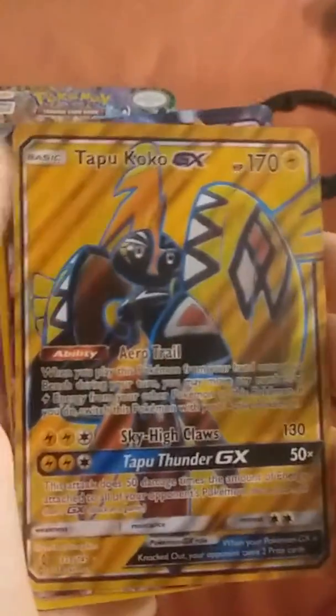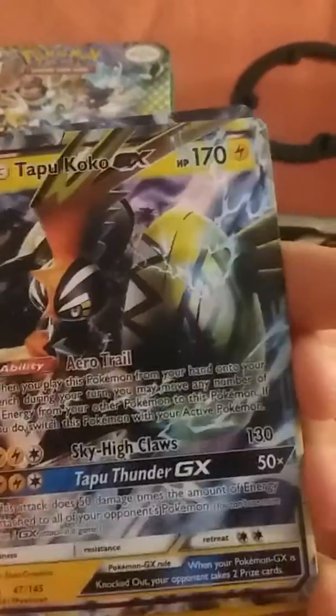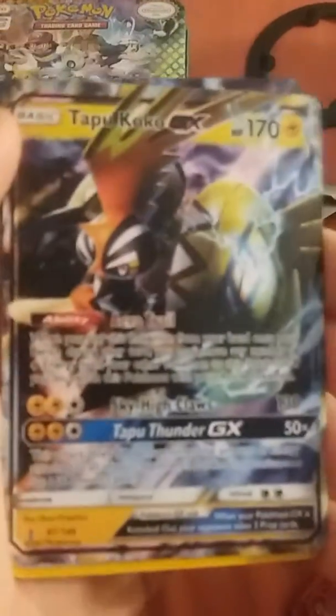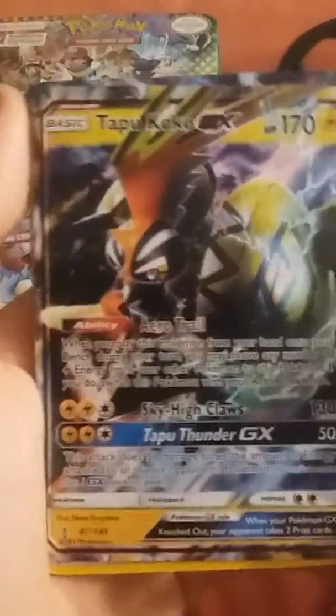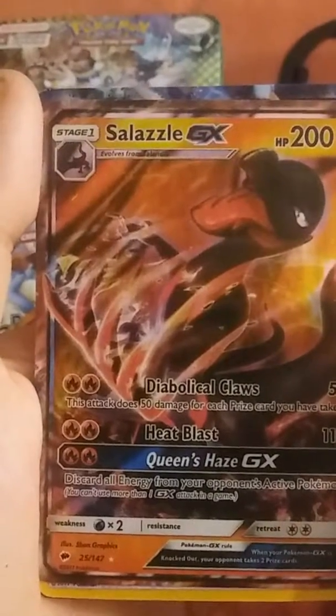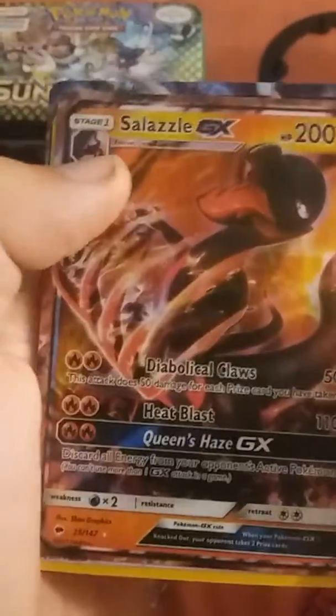I have a lot of GXs for some reason. Tapu Koko - if you want, you can pause the video to look at it, it's a GX, it's a good card. I have another one but it's the same one. My sister has the sister to this card. I also got a Sazzle, it's another GX. It's not the best card I've gotten.